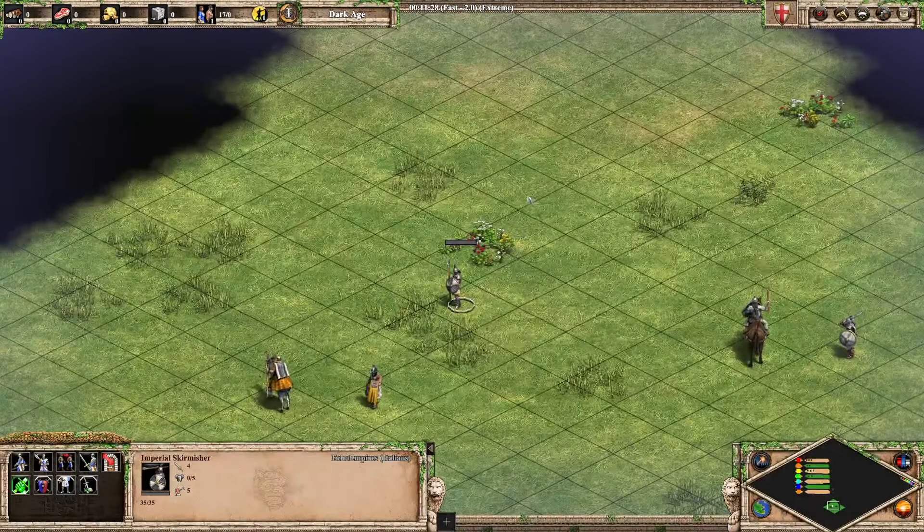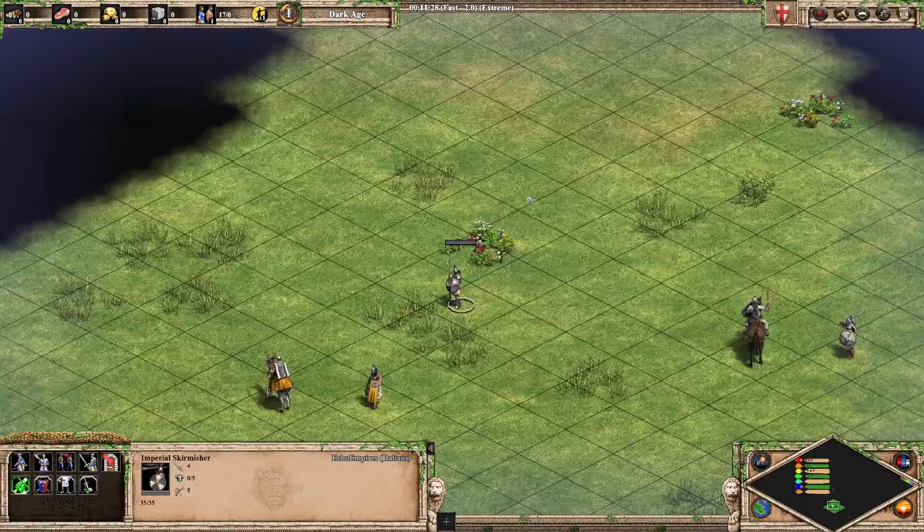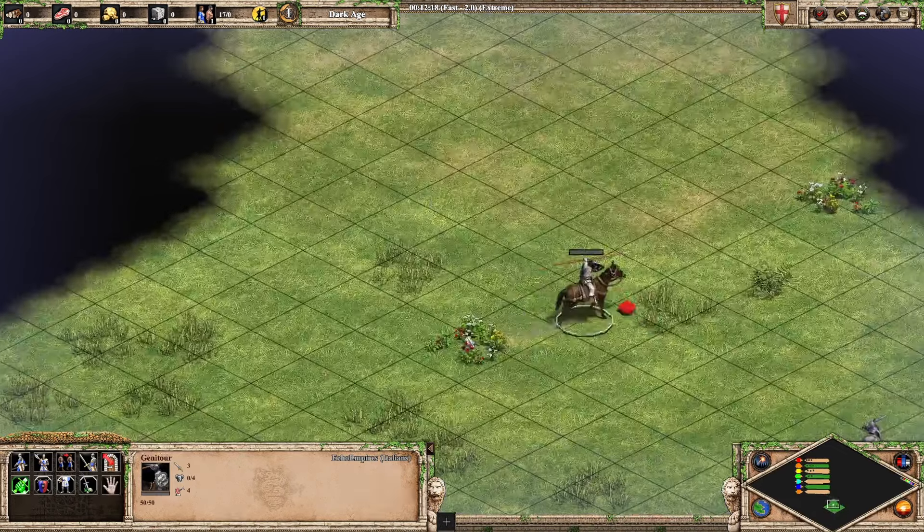Following that we've got the Imperial Skirmisher — this is another shared unit. It looks like a more armored Elite Skirmisher, and they're already a nice looking unit. The Imperial Skirmisher has to be at least B tier. I don't think it's an A tier unit — it does look quite similar to the Elite Skirmisher, so B tier it is.